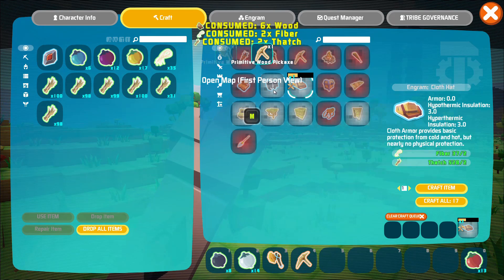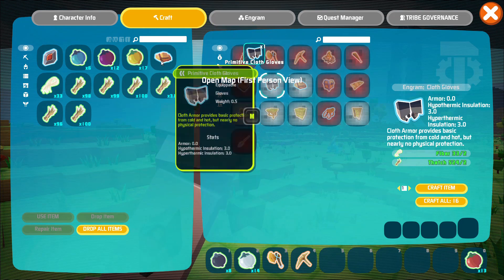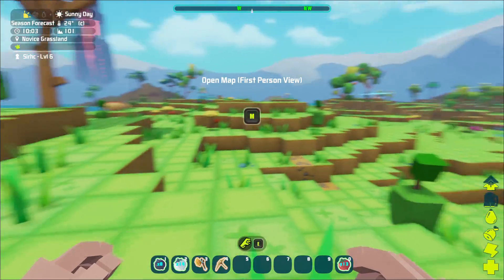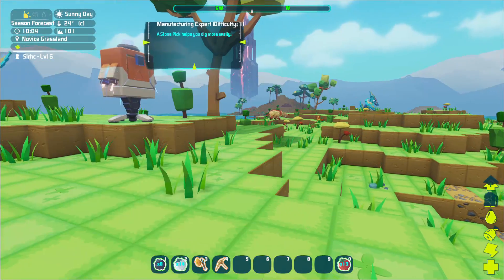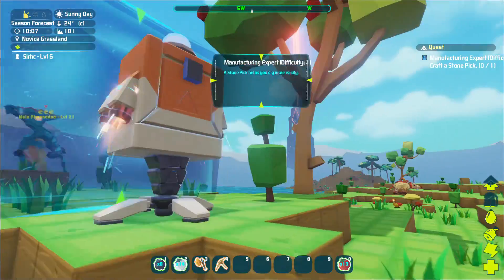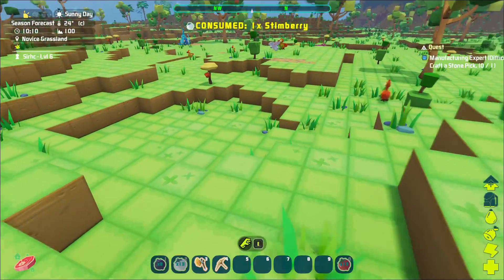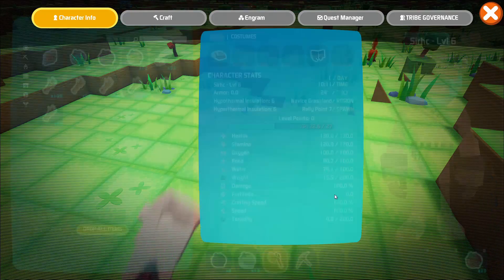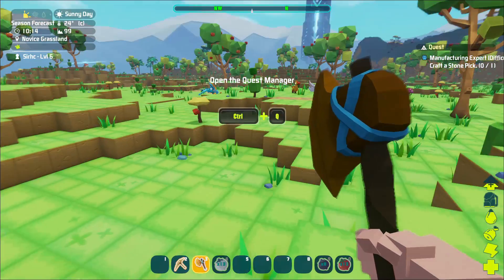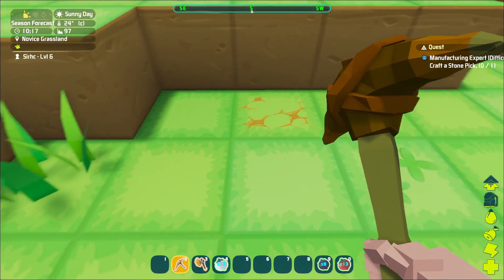We can craft some tools right away: get an axe and a pickaxe, make a hat and some gloves. We do have those things, let's put those on. There is our map — very cool. We got a quest bot here. What's the quest? Craft a stone pick. Okay, we can't do that yet — for a stone pick we need to be level 10 to unlock the recipe. But I want to get a spear right now, and for that we're gonna need some stones.